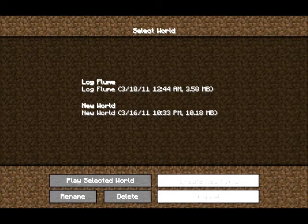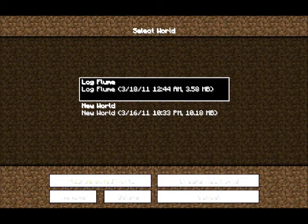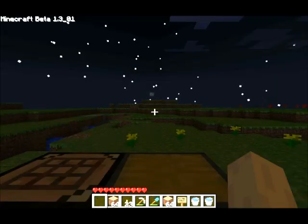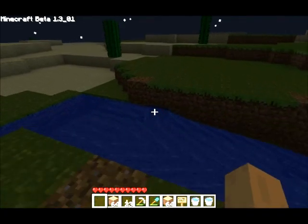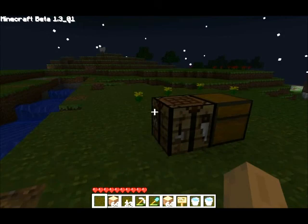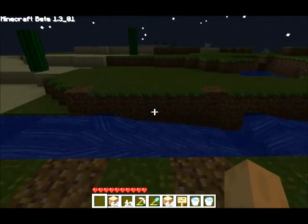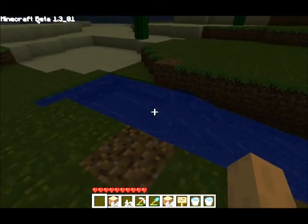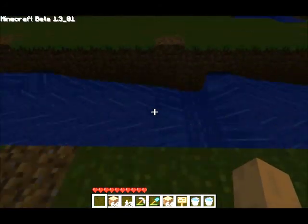Hello, this is my first Minecraft how-to. I'm going to be showing you how to make a log flume with flowing water without descending any levels. I'd like to apologize for any pauses in my speaking, because I don't have the ability to film my video with constant talking. But here is an example of what I'm going to be showing you.